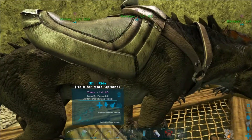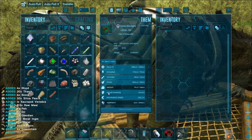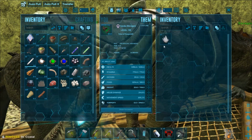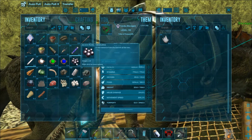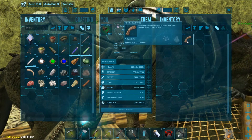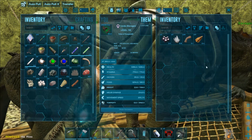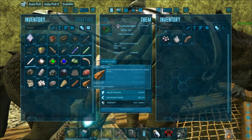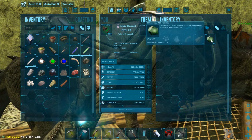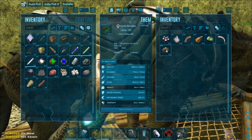The next tip is that ravagers get weight reductions on certain resources. Crystal is 1.5 in your inventory but drops to 0.8 on a ravager — so they get a weight reduction on crystal. They do not get a reduction on pearls. Fiber drops from 12 down to 6. Flint does not get a weight reduction. Gems do get a weight reduction, but keratin does not — it stays at 2.